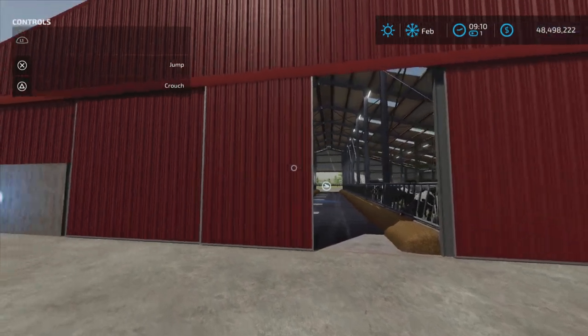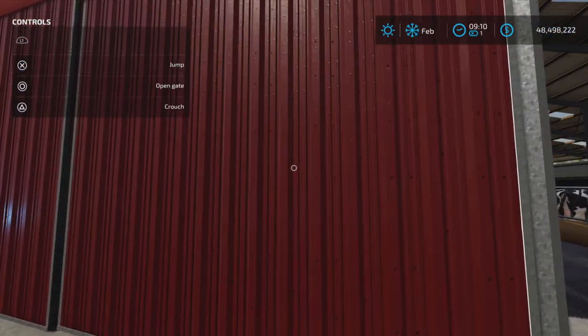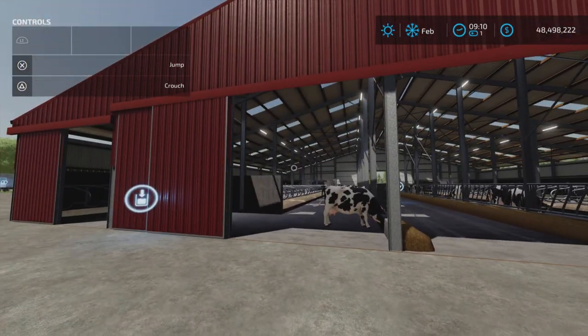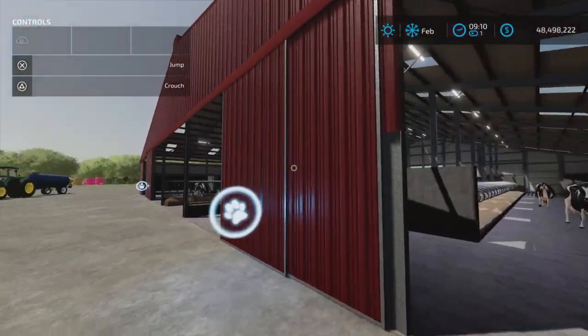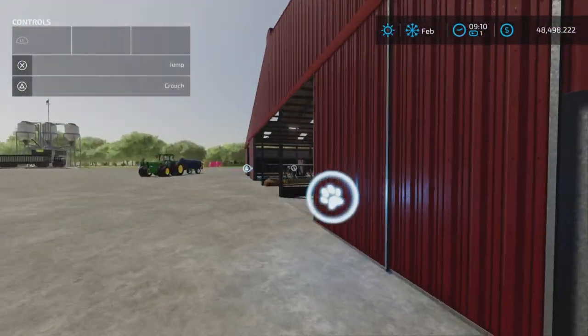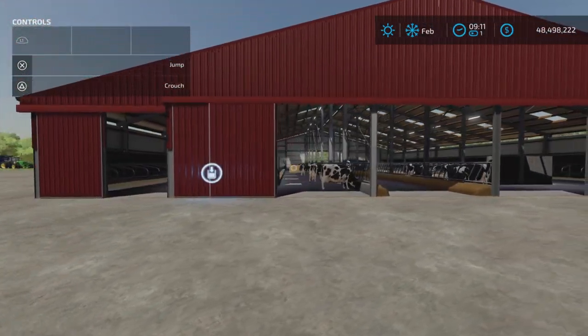The middle gates slide all the way over, and as a matter of fact they all open. Even though they kind of slide strangely, it opens up quite nicely and wide, and you have full access to the barn whichever way you want to come in.